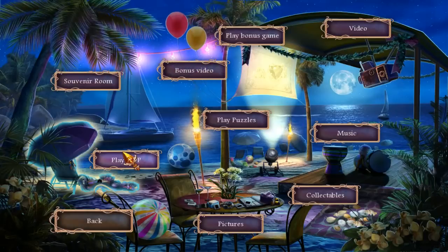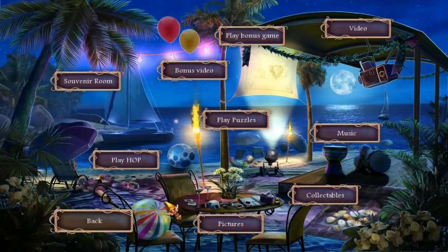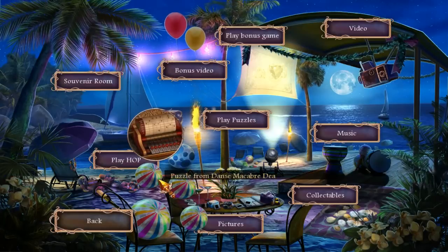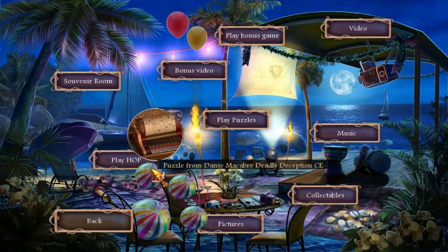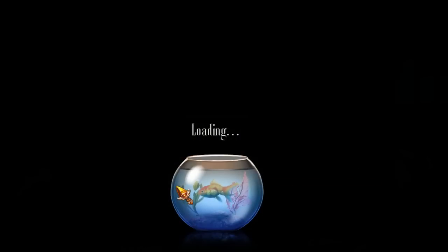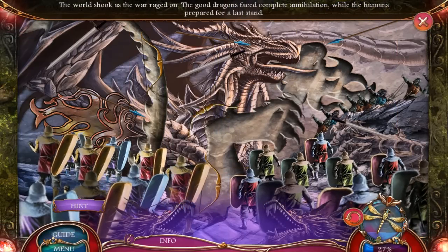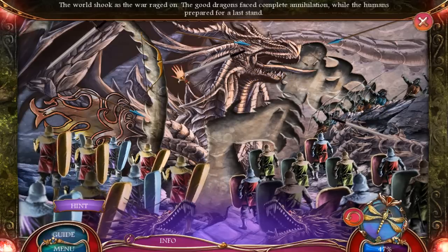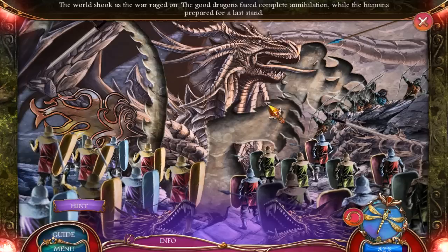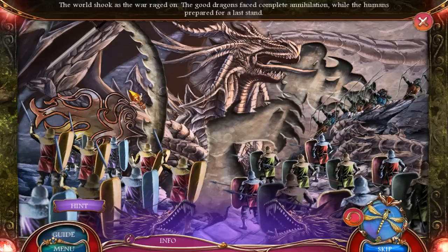Alright, I don't think I really have much else to do. Wait a minute, wait a minute. How about... play additional puzzle. That's interesting. What is this? Huh. That is so cool. Puzzle from the Dance of the Cobb, Deadly Deception. Puzzle from Myths of the World, Heart of... Wow, I actually played this game. That is so cool. I'm actually impressed. I am really impressed.